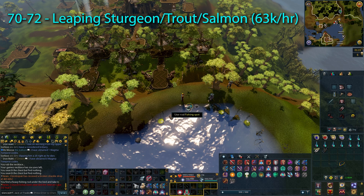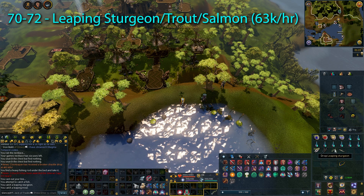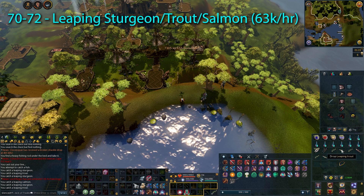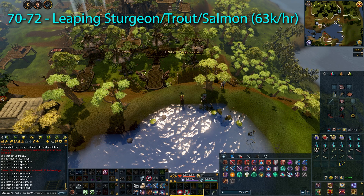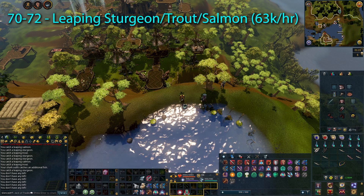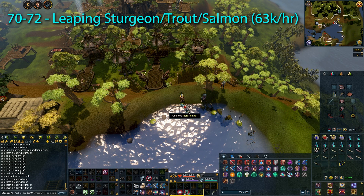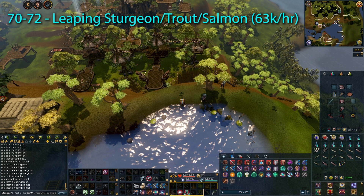If you don't have the Lightform Prayer and the Crystallise spell, you will want to be catching leaping sturgeon as well as leaping trout and leaping salmon. You can catch these fish up at the Baxtorian Falls. It does require Barbarian Training to have been completed, which you obtain throughout the mini quest. Overall, this fishing method will allow you to gain around 63,000 XP per hour. You will only want to do this method up until level 72, because then you'll be able to go to Prifddinas for a better method.